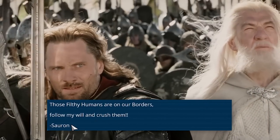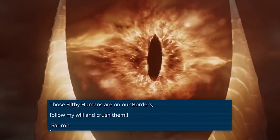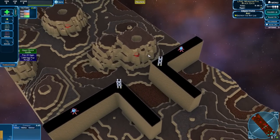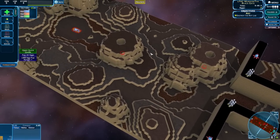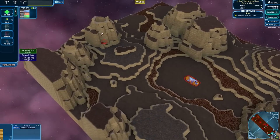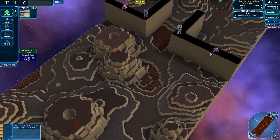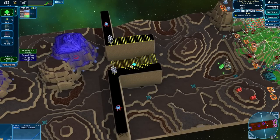Those filthy humans are at our borders — follow my will and crush them. Sauron. We're at the Black Gate. Wait, so these are the humans and I am the bad boys, the naughty bad boys hanging out with old Sauron. Is this Mount Doom? It's Mount Doom — love that. We've got three Mount Dooms. Why would I ever buff the back one? I feel like just buffing that seems like the winner's choice.